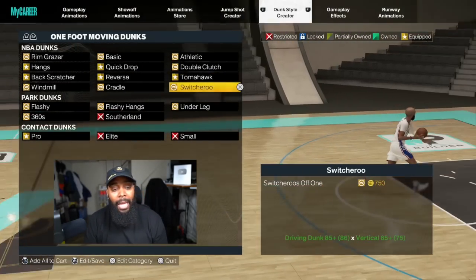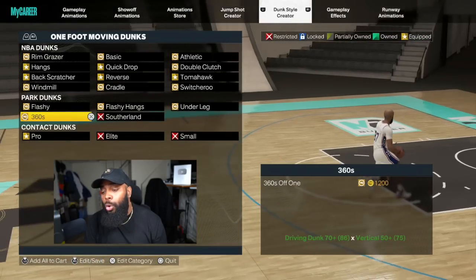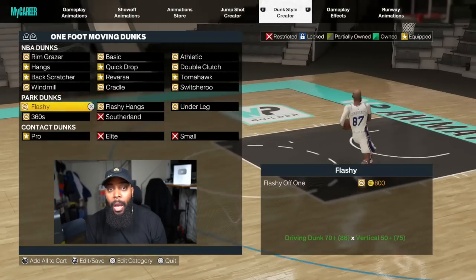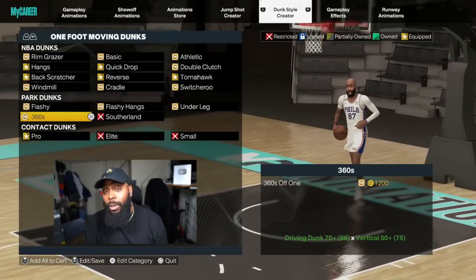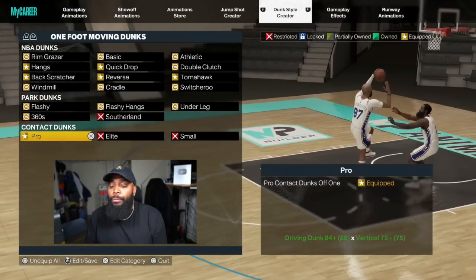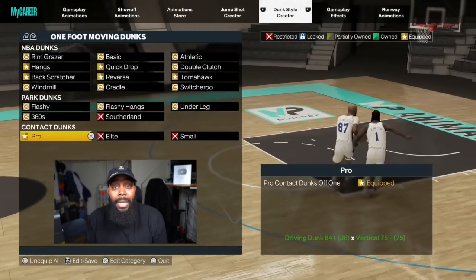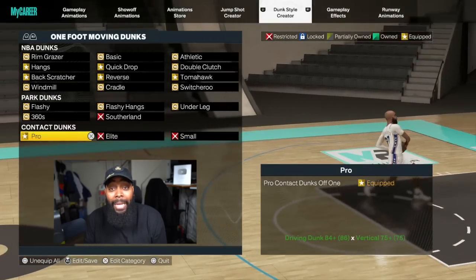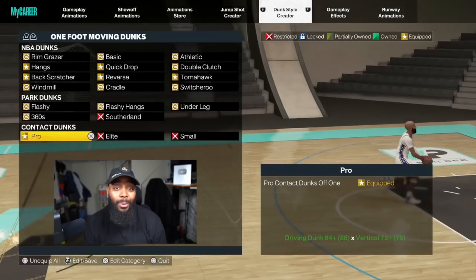For flashy dunks, I'm good without them — my park games get very competitive so I don't turn those on. For contact dunks, you have to throw on the one-handers. You just have to. You've got to drag somebody to their death — drag them with off-one pro contacts.